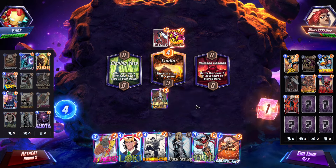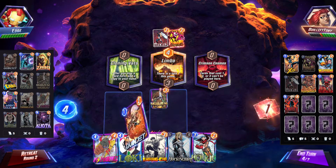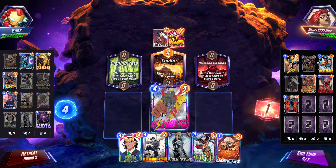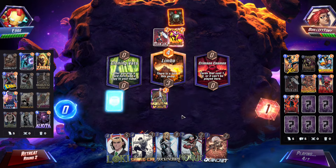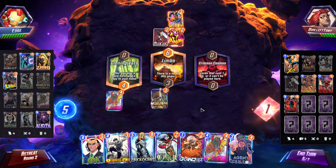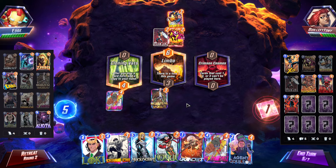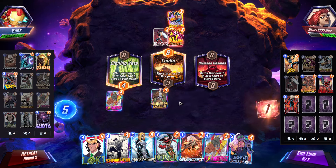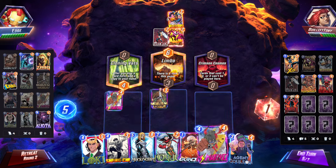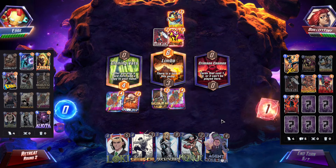We have pretty decent cards to deal with them, so maybe we don't need to hit the panic button and re-roll. Quinjet maybe isn't too good here. All right, maybe we just Miss Marvel then. We do have Coulson. They're also kind of behind — they haven't actually destroyed anything. So I guess maybe I'm just gonna Miss Marvel. Maybe just re-roll to get Quinjet back — yeah, that's fine with me.